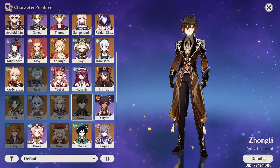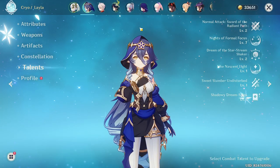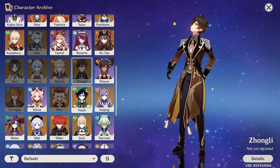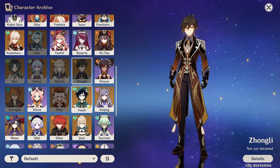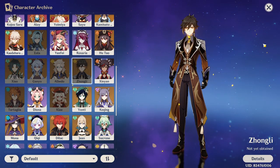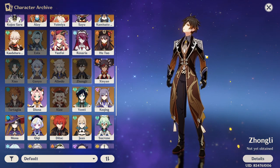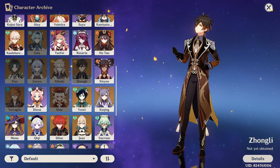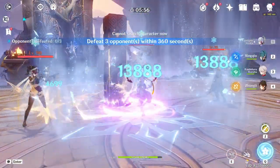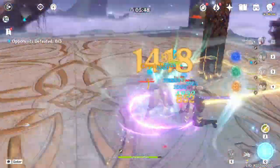That's the reason why Zhongli is considered one of the best shield characters. The reason why Zhongli is amazing is because his shield lasts for 20 seconds and is very strong. Zhongli's shield lasting 20 seconds is not something to joke about — that means you can do your entire rotation without worrying about taking damage or putting the shield back on.